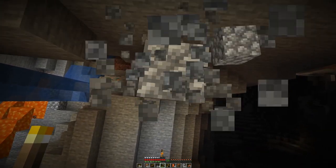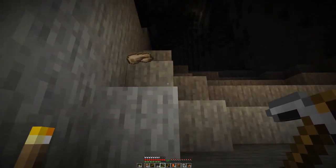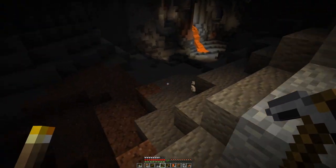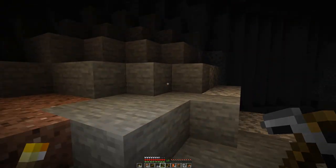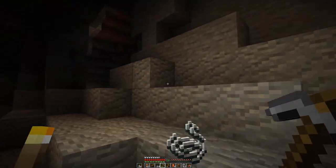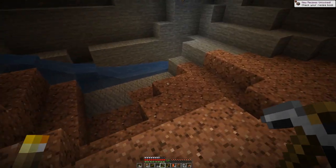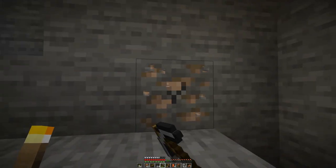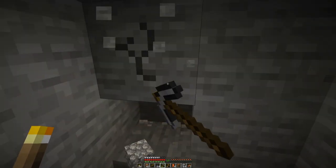Let's go down first, slow and easy, not to take any fall damage. Collect these iron bits. There is the string. Let's place a torch there and one here, one there. And then what shall we throw out — maybe another stack of cobble — and then get this iron over here as well. There's more to the back.